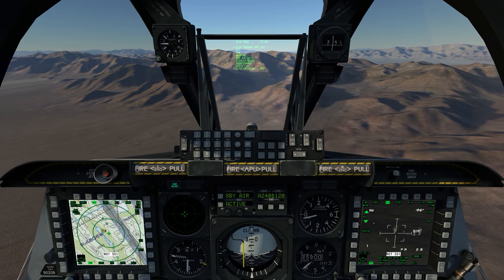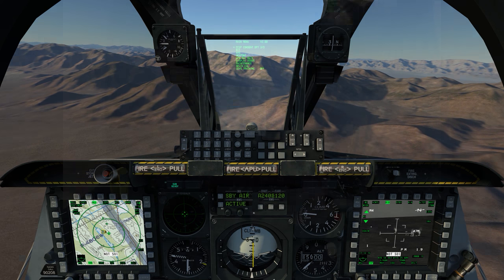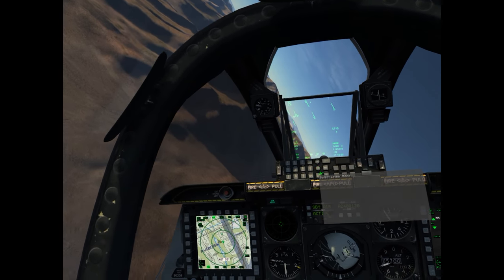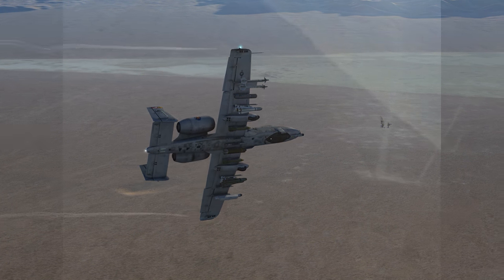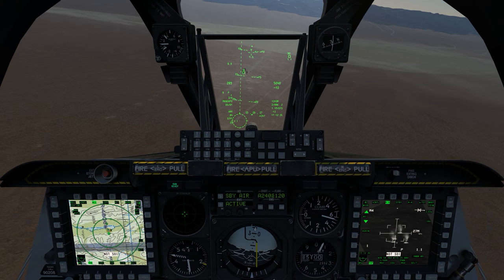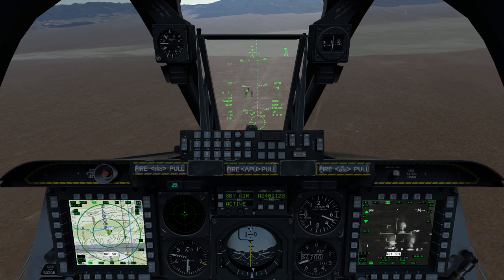For this one I have my IFFCC switched to Test and I've got the CCIP Consent option set to 39. I'm going to go back to IFFCC On — you'll see the effect of that once I roll in. It's going to give a sort of a different CCIP indication. I'll zoom in — I've got eyes on the remaining trucks and I'll roll it out right there.